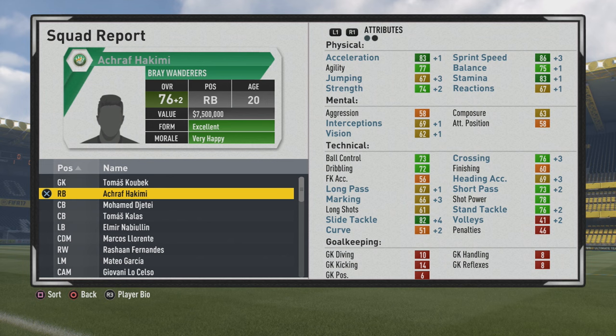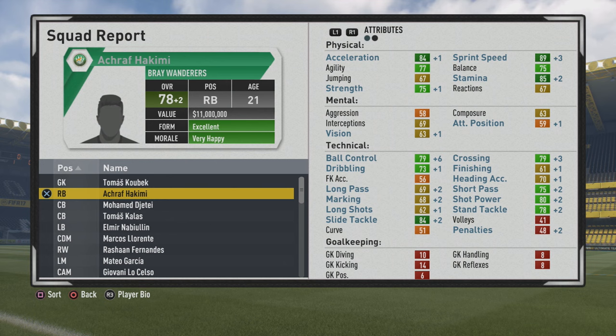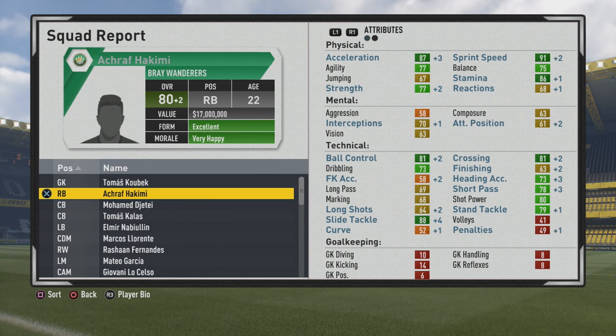You can definitely push off some of those weaker wingers off the ball with that 74 strength, which will go up to 75 strength at 78 overall by age 21. Some very good solid growth all around. Ball control and crossing are not too bad. If you don't want to turn him into even a winger, maybe you could try - he doesn't have the best weak foot or skill moves, but you can certainly fill in those positions. You can work on that dribbling a bit more using the beat your man drill, which will improve dribbling, agility, and stamina.